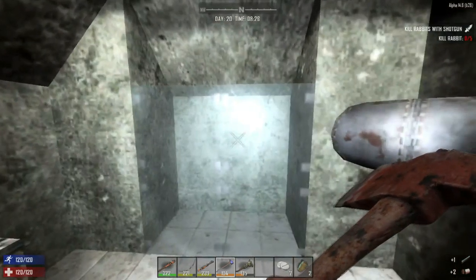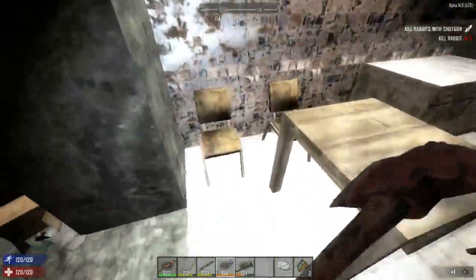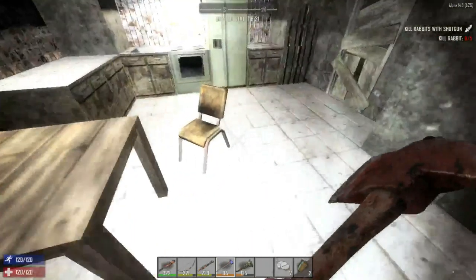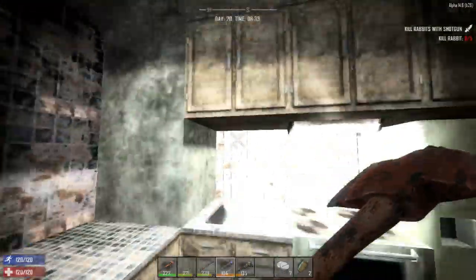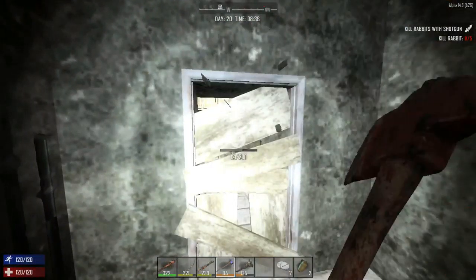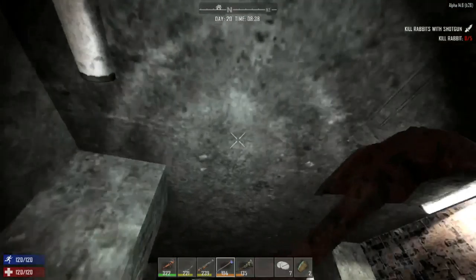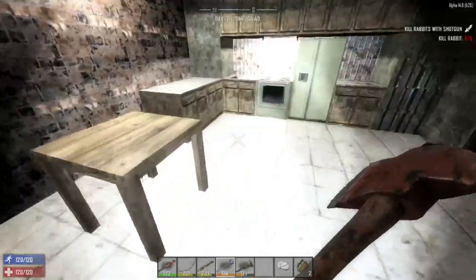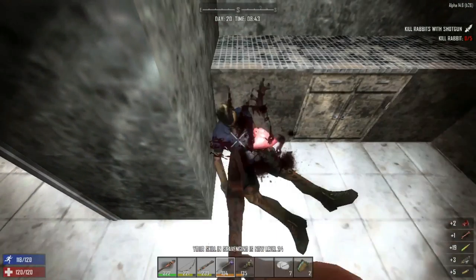There's a cabinet, a sink, some glass here for what looks like a shower. We can pick up these old chairs because they can be used for stuff. The fridge, oven, and cupboards are all empty. This place is amazing — maybe it could be a little base. We could get rid of some things, fill it all in. There's another corpse — that was actually a pretty good one. This is a cool place.